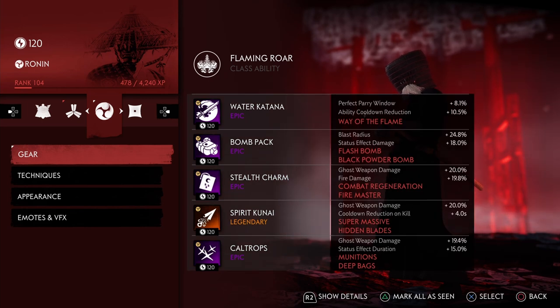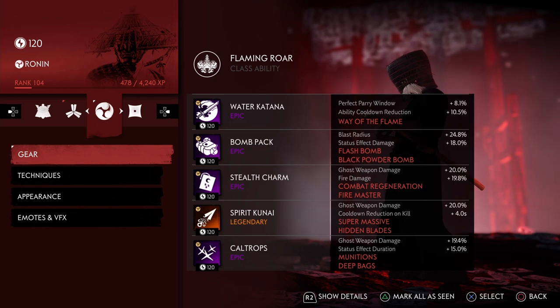Of course, bomb packs — we want blast radius, black powders, and flashes. For the most part, we want ghost weapon damage on all our charms — ghost weapon one and ghost weapon two. We need cow chops to get that ghost weapon damage on the third slot. We've also got combat regeneration.